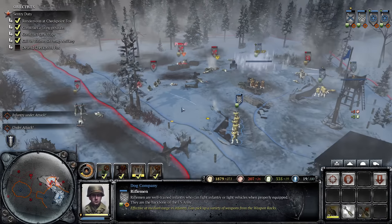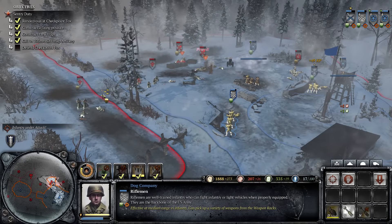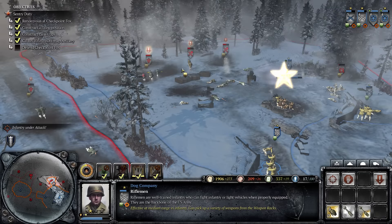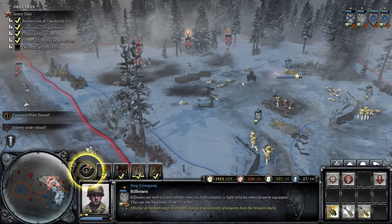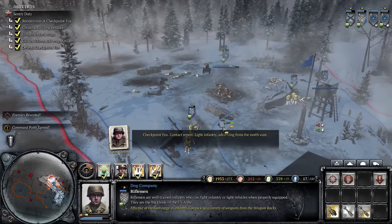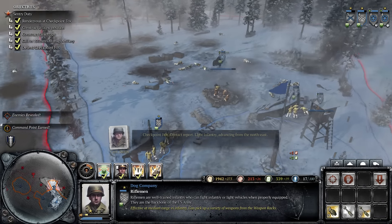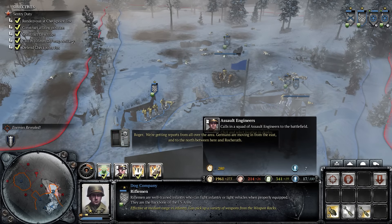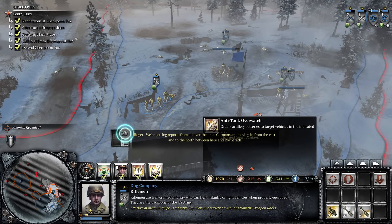We're going to get these guys to help out over here. You can see the Germans are now retreating — you can tell by this symbol here. We now have access to all of our abilities. I'm basically waiting for a time where I can actually control my units freely instead of this narrative stuff, so I can tell you about the game.